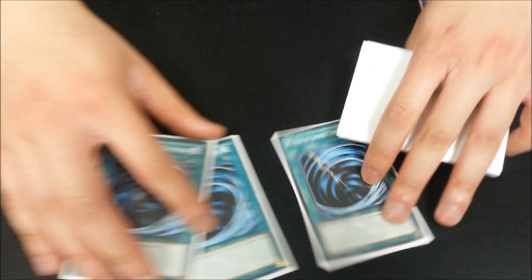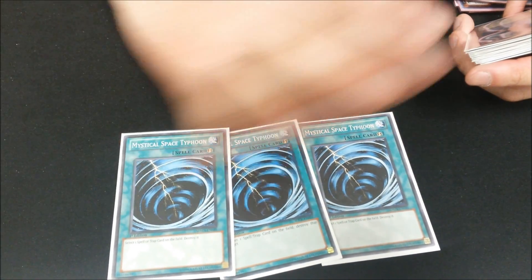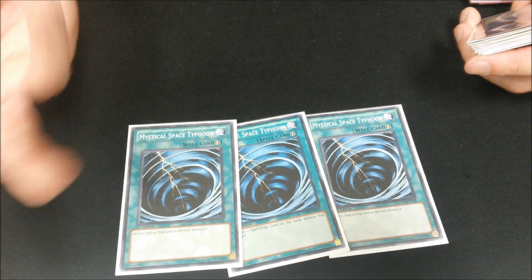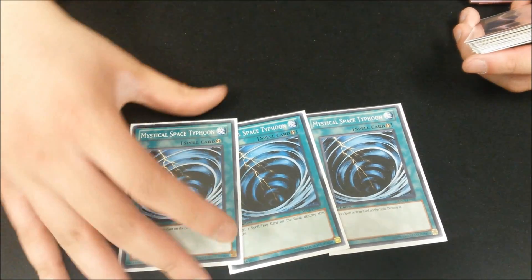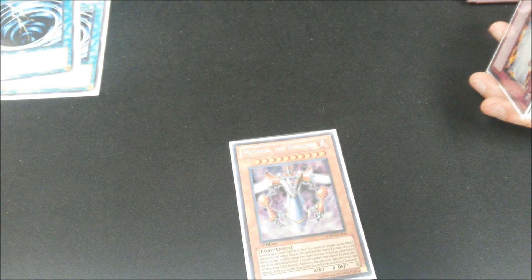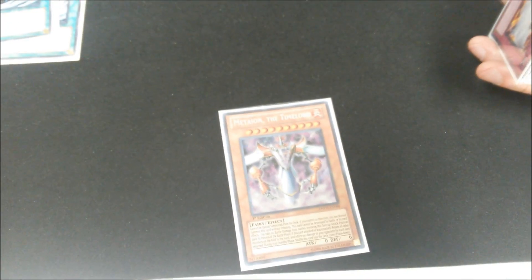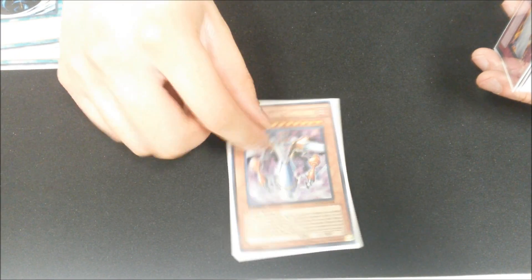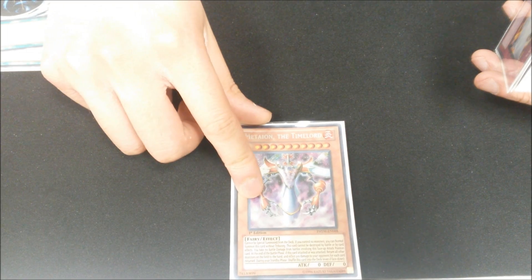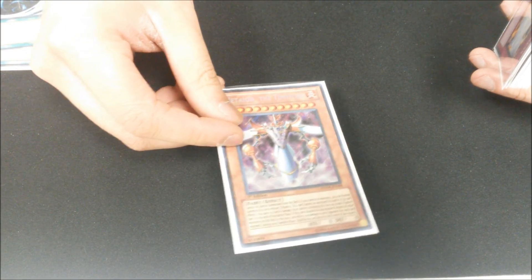Side deck: three MSTs. I side them against all matchups except mirror because I still fear D-Fissure, Macro, Soul Drain, Kaiser Colosseum — anything that stops me from making plays. One Mataillion — this is just for any deck that uses Soul Charge a lot, especially in mirror. If they have Spark and Emptiness, you can summon Mataillion and bounce it back. It's also good against Evilswarms if they have Ophion, and that burn damage might come in handy.